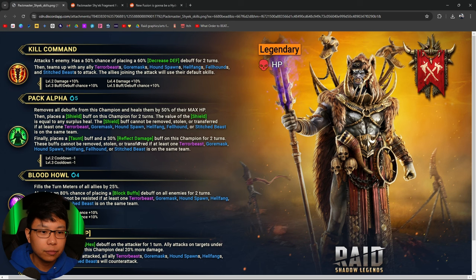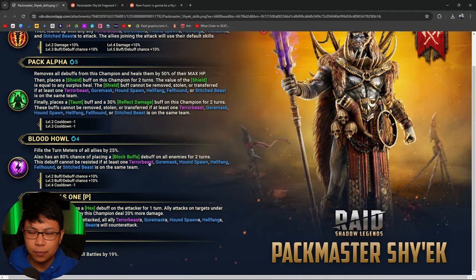So we have a protected shield and reflect damage with a taunt — all protected on his A2 as long as you have one of these guys with you. His A3, Blood Howl, will fill the turn meter by 25% and has a 100% chance of placing block buffs on all enemies for two turns, but it can't be resisted if one of these champions is on the team. This books down to a three-turn cooldown. The turn meter fill is a little bit less than Arbiter, who has a 30% fill.